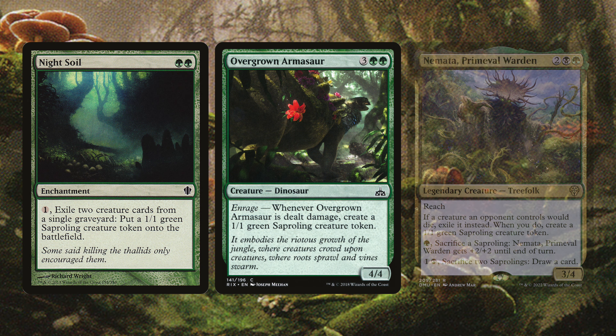Savage Thalid, Scatter the Seeds, and Slime Foot the Stowaway are next. Savage Thalid also has Spore counters — remove three to create a 1/1 green Saproling token, and sac one to regenerate target Fungus, which is great because our commander is a Fungus. Scatter the Seeds has Convoke and puts three 1/1 Saproling creature tokens onto the battlefield — with so many little tokens it'll be easy to pay for. Slime Foot the Stowaway says whenever a Saproling you control dies, it deals one damage to each opponent and you gain one life, which can be devastating.